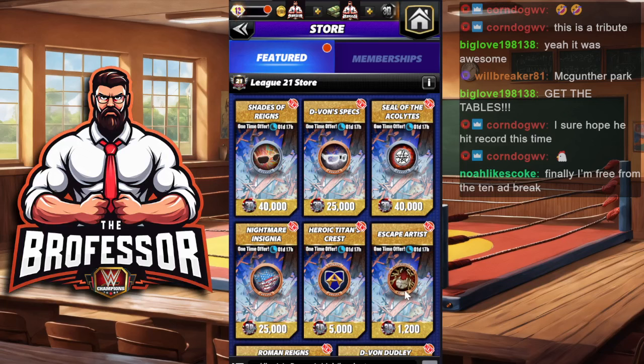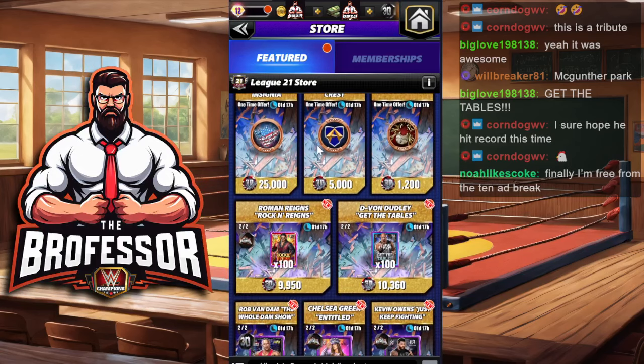Most people will have enough for an escape artist plate. If you don't have one, they're always nice to have. The plates up here — the Shades of Rain, Devon Specs — both are really good plates. Seal of the Acolytes is an excellent plate for anybody that does submissions, so if you have somebody that does submissions, that is one you want to get. If you have Shotzi, this is a great plate — the Nightmare Insignia for Shotzi. It's also really good for the Hall of Fame. Snap it on a Macho Man — dig it. So the plates on here are excellent if you have the medallions with which to do so. That's where you should be spending some of your currency.